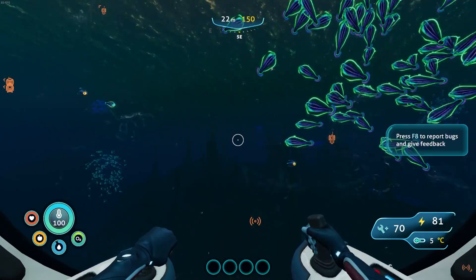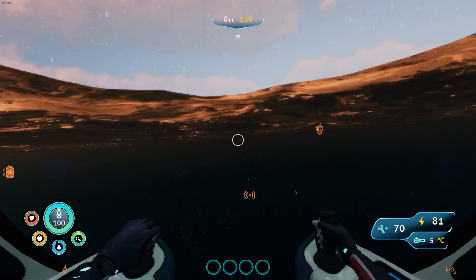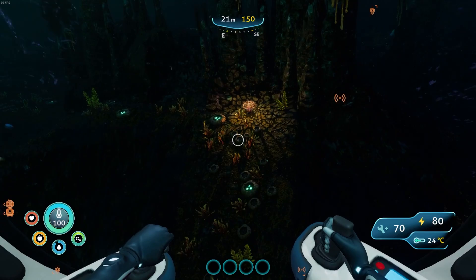It is pretty dark, pretty difficult to see at the moment, at least underwater. Oh, it's a snowstorm. It's still weird looking up and seeing land. The sea truck — or whatever this thing is called — doesn't do so well at the top of the water as the last vehicle from the previous Subnautica.